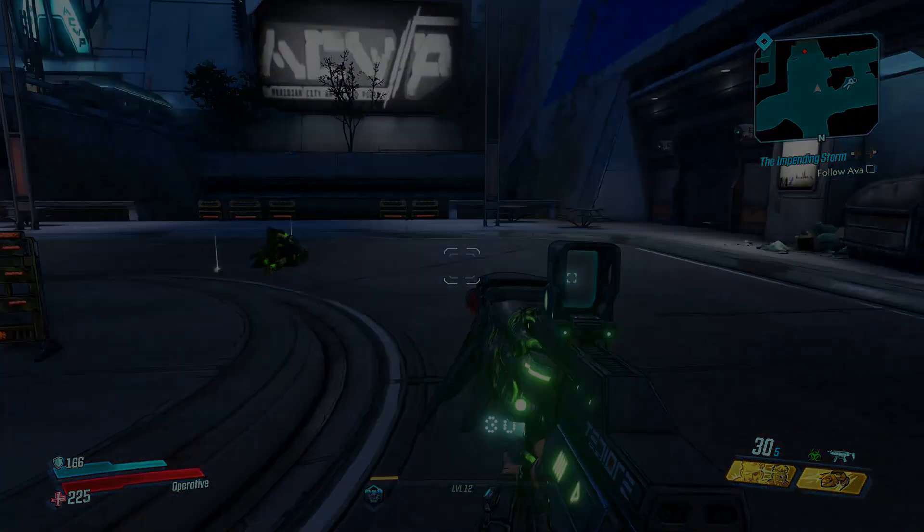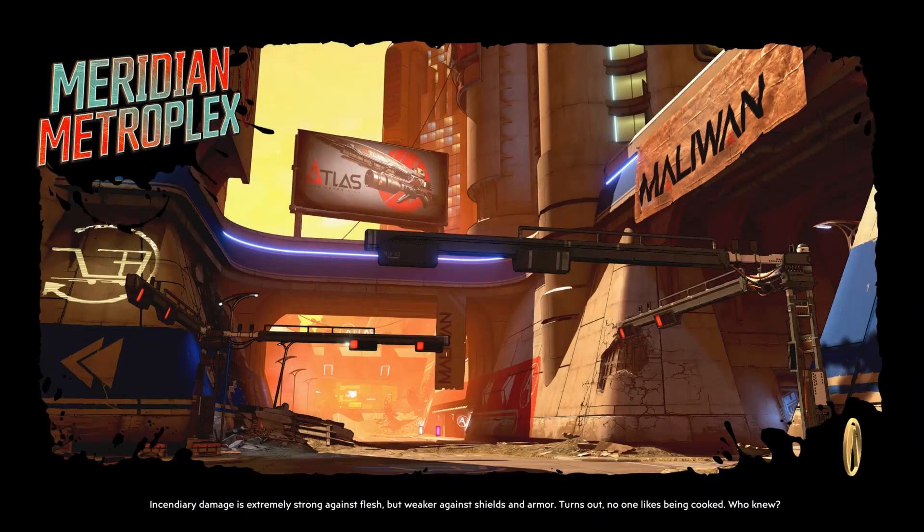So how do you get your hands on this weapon? When you get to Promethea, you'll be working towards the story mission Hostile Takeover. When you get to Meridian Metroplex, eventually you'll get to a point here with Zero slicing open a door.